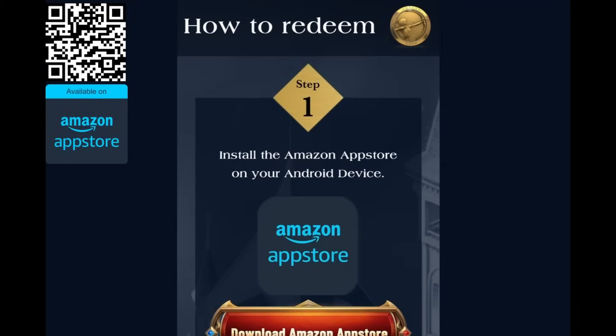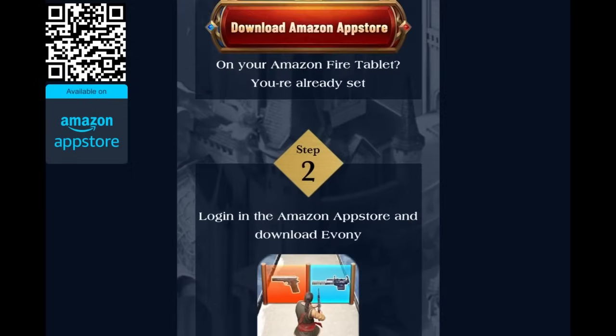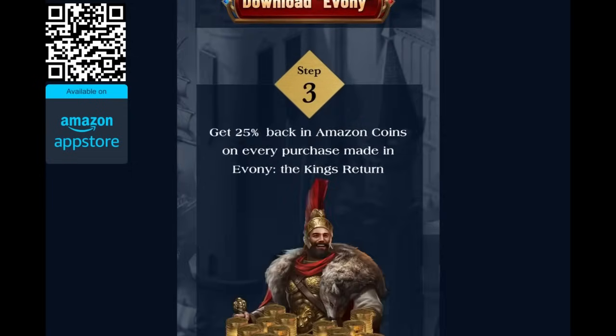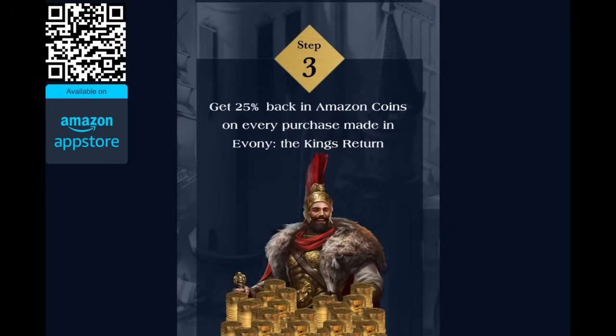Number one: install the Amazon App Store on your Android device or Bluestacks emulator. Number two: download Evony through the Amazon App Store. And three: purchase packages in Evony to get 25% back in Amazon Coins. Additionally, Amazon has provided a mechanism to pre-register to avoid any payment issues. The link is in the description of the video, along with a link to a website that includes QR codes to download and buy Amazon Coins and in-depth instructions on how to get the Amazon App Store set up.